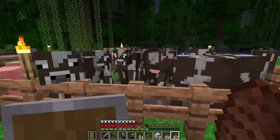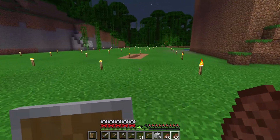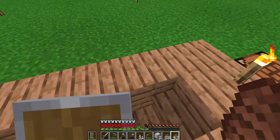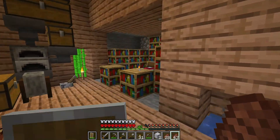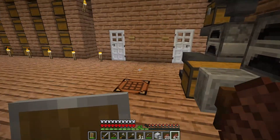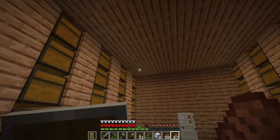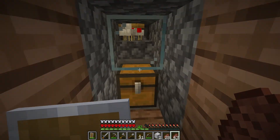I've got some more cattle harvesting going because I'd like to finish off the bookcases down in my cellar around the enchanting table, which I've got completed. So I'm generating level 30 enchantments now — it's basically done. I just want to fill it in and make it look a little better. The cellar is pretty much done for now.